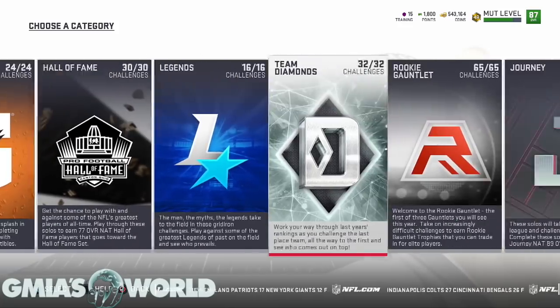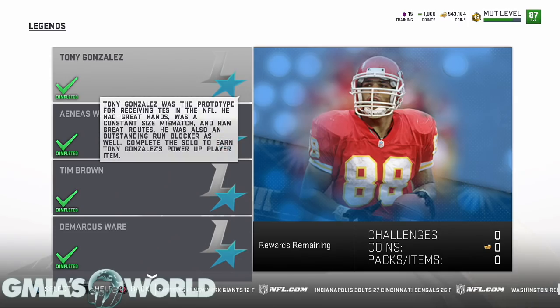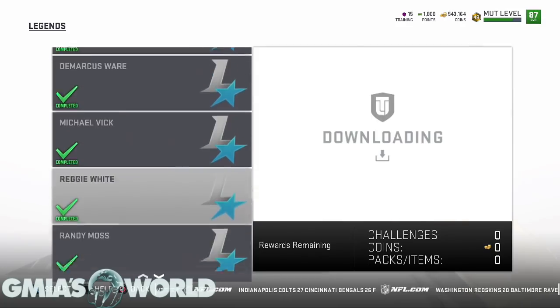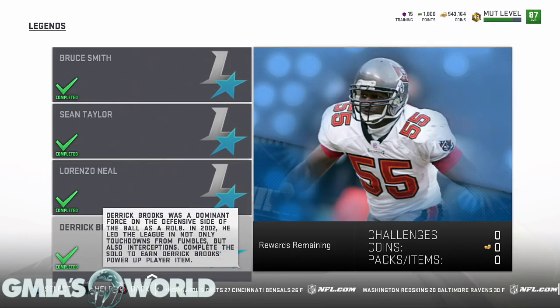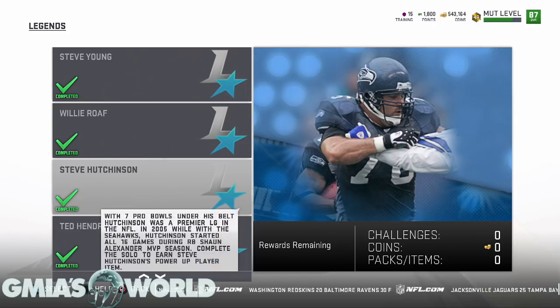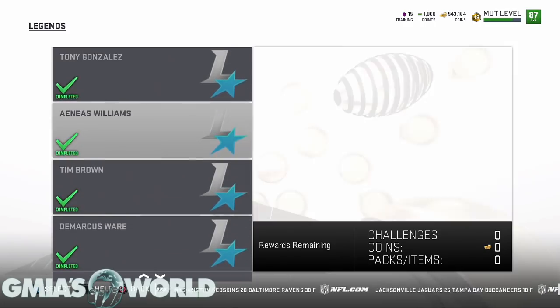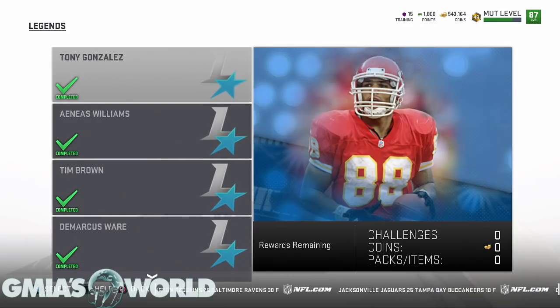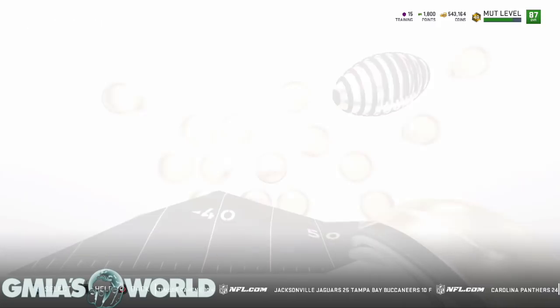Right here you're going to go to Legends — this is very important for both veterans and new guys alike. When they start releasing Bo Jackson or whoever, they're giving you the power-up initial card for free. I've made a video about this before, but this is going to be the go-to video for everybody who asks how to get that legend power-up, because you do not have to buy it. After you play the solo you get the free power-up, and then it's on you what to do with it.